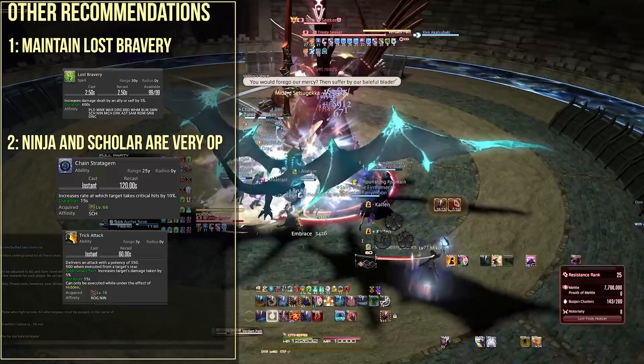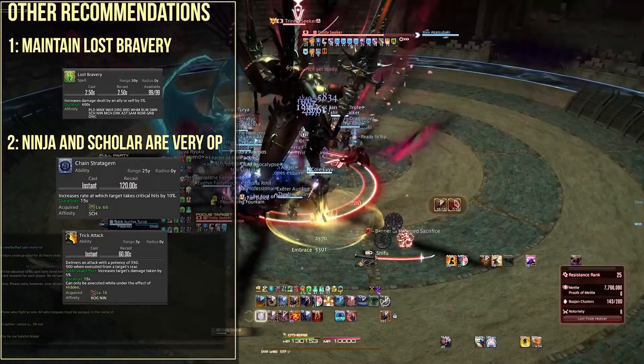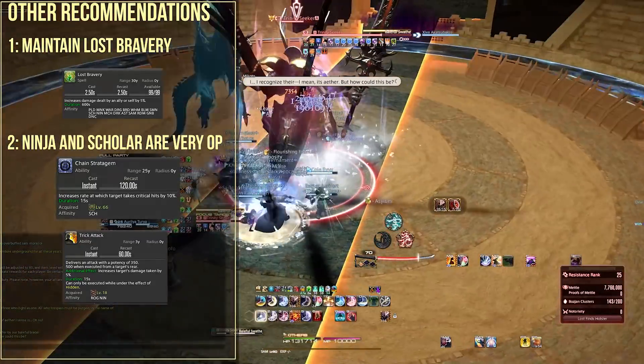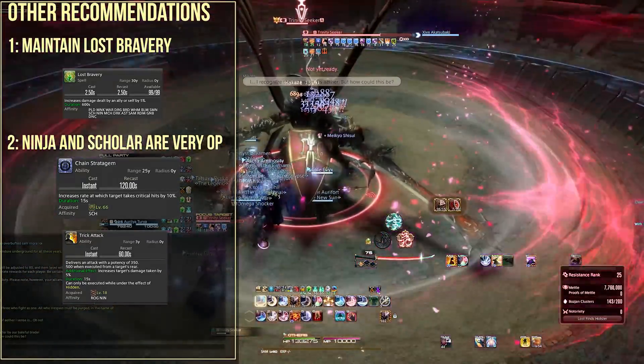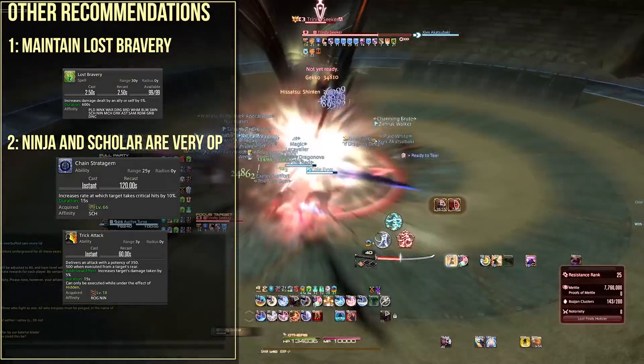The exception is when you have a mage using Spirit of the Elder with Cure 4, which applies a 1-minute duration Bravery to the entire party — that's a real option. More on that and the mage essences I'll recommend in a bit.